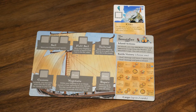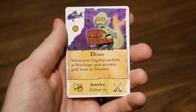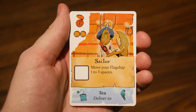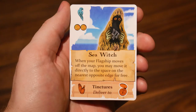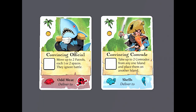The key gold cards we like are Cutpurse, Elder, Diver, Trawler, Documentarian, and Merchant. The key movement cards we like are Sailor, Ghostly Gust, Trawler, Barrelman, Sea Witch, Whispering Wind, and Pilot. And the board control cards are Convincing Official and Convincing Comrade.